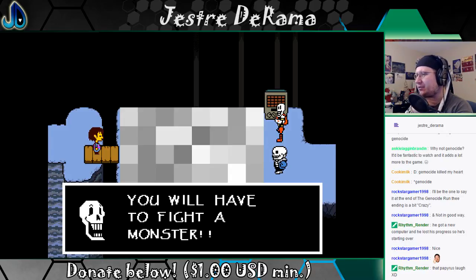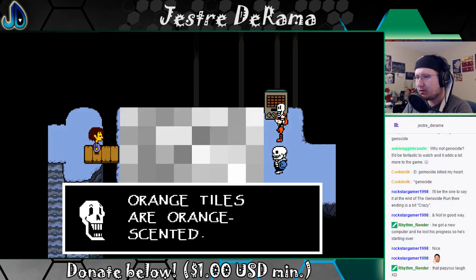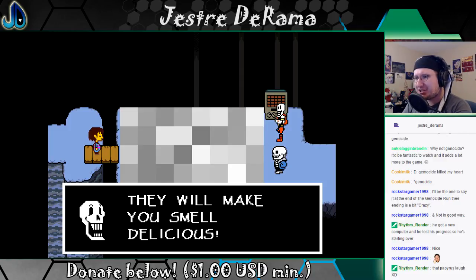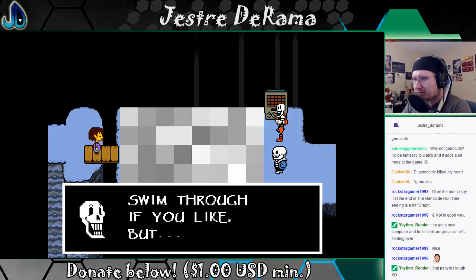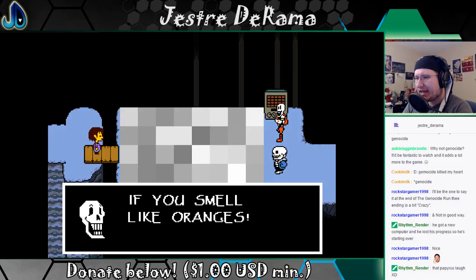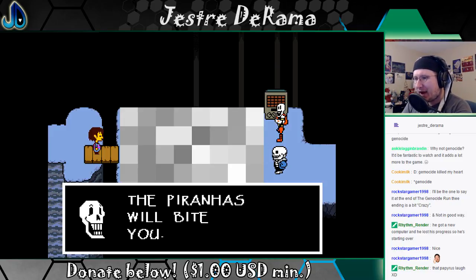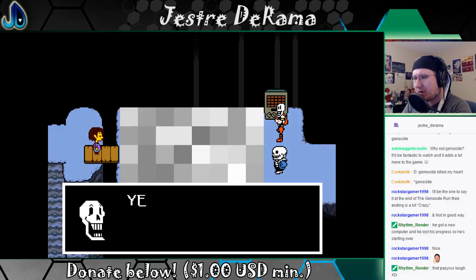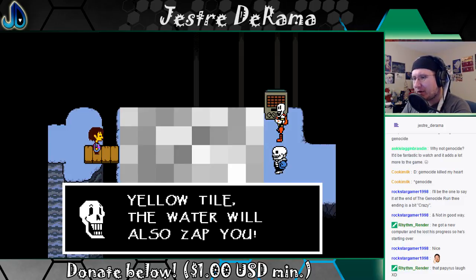I'm losing my voice. Orange tiles are orange scented — they will make you smell delicious. Blue tiles are water tiles — swim through them if you like, but if you smell like oranges the piranhas will bite you. Also, if a blue tile is next to a yellow tile, the water will also zap you.